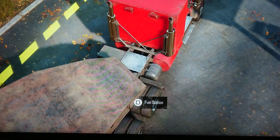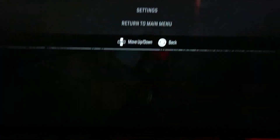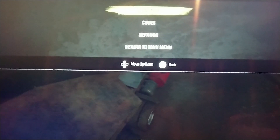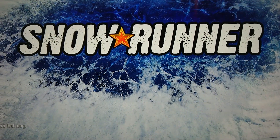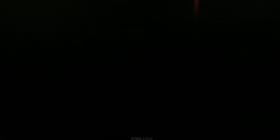Whenever you click on Square, absolutely nothing happens. So what you have to do is quickly press the menu, return to the main menu, and click on Continue.